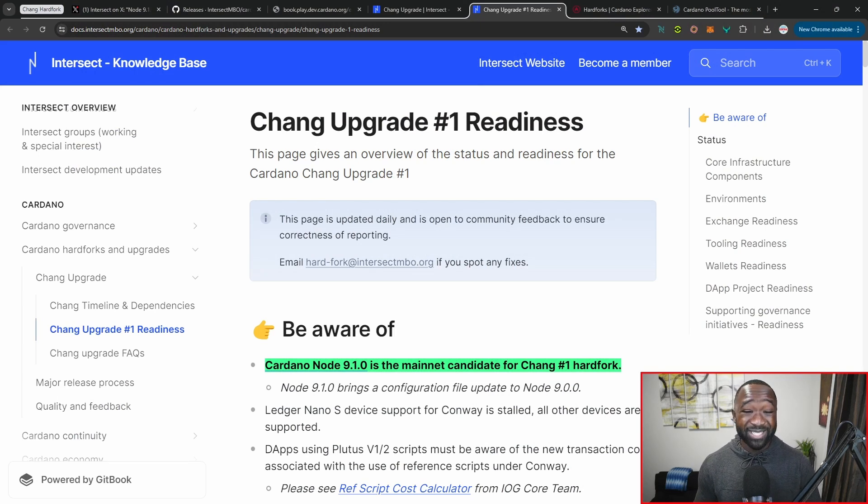We'll briefly review exchanges and where they currently stand in terms of readiness. And there's also tooling — keep in mind that all current tools are based off of Plutus V2, and with the introduction of Plutus V3, they all have to be upgraded as well.